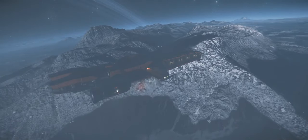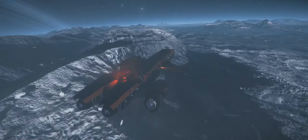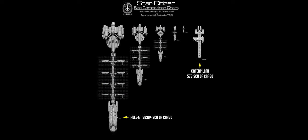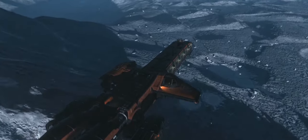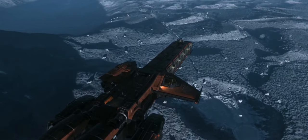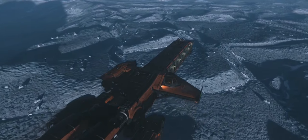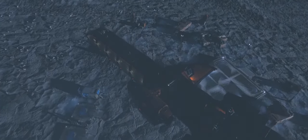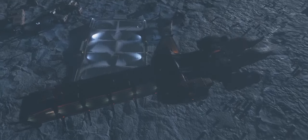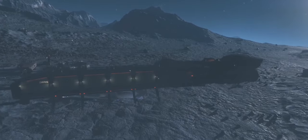A lot more has to happen technology-wise in the Star Citizen engine before we get larger ships, and once that does happen the whole series of ships will dwarf the Caterpillar for cargo running. But the cat will always be viable and popular because, unlike the hull ships, it can take its 576 SCU of cargo in and out of atmosphere. With upcoming thruster changes, landing in atmo may be more difficult, but in theory it will always be able to go to and from the planet surface, giving you far more trading location options.